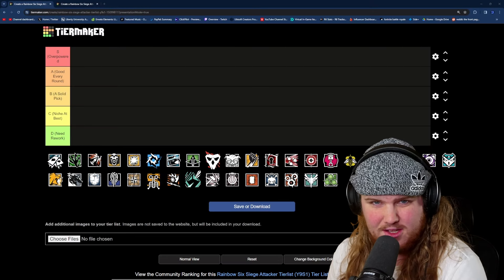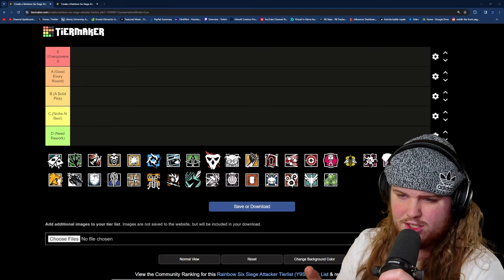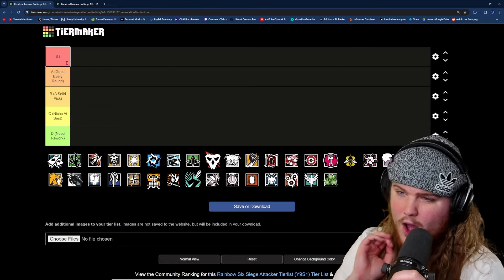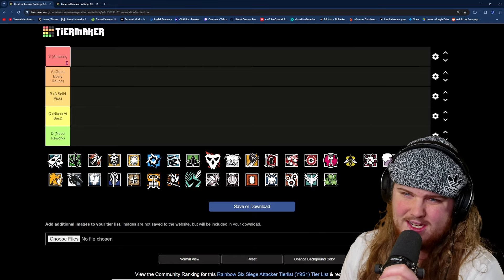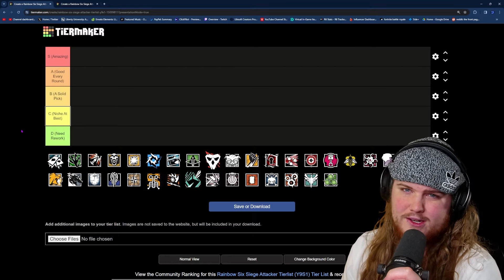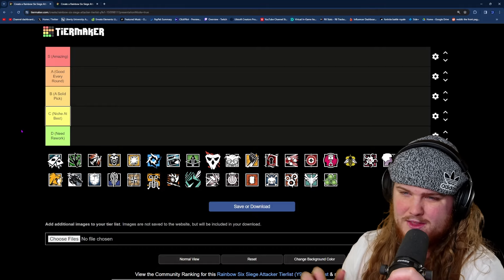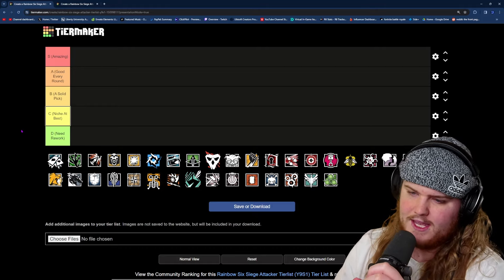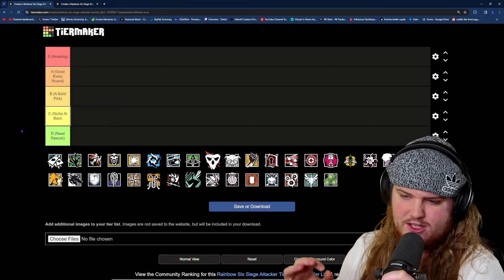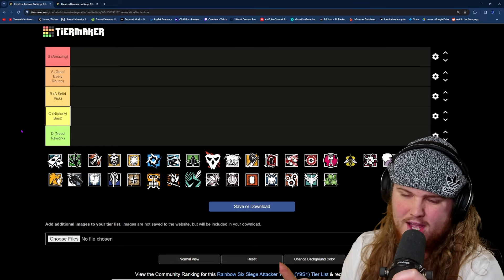Before I start placing operators on this tier list, I want to go over what each tier actually means. S tier operators are ones I consider borderline overpowered, or at the very least stronger than all A tier operators. A tier operators are good in every single round no matter what — every bomb site, every map. B tier is a solid pick that can be extremely useful depending on the bomb site, but not useful all the time. C tier is niche, only useful in very specific situations. D tier operators are so bad they need a rework, either because their gadget is flawed or some other reason.